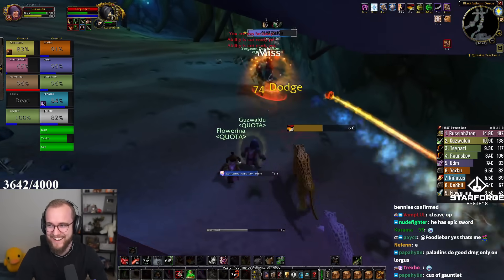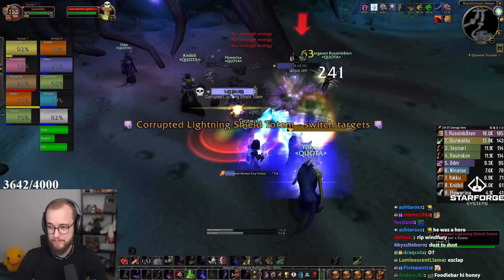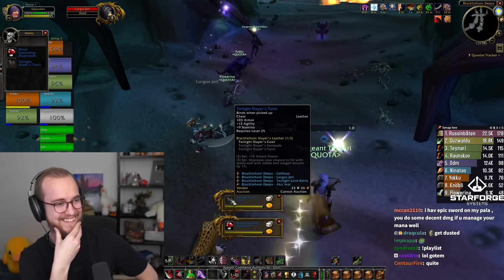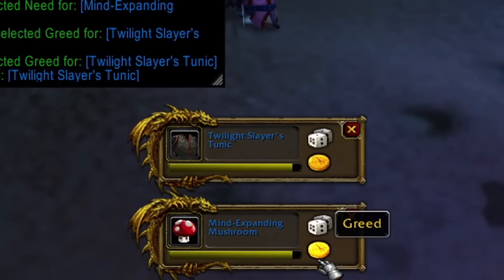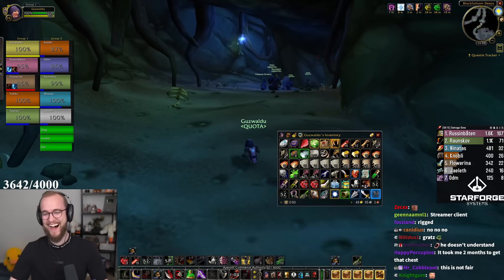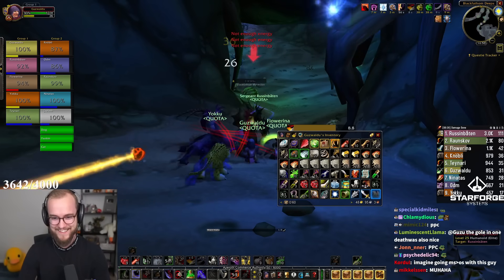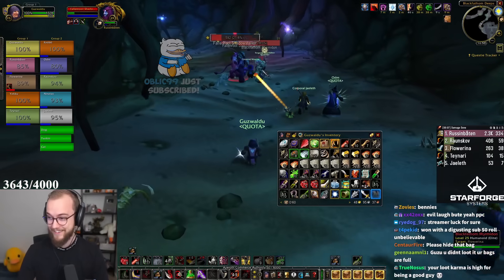Holy shit, he just fell over! Okay, he's gonna do the totem. Dust to dust — good luck, guys. I mean, Guzvaldo is doing pretty decent. And we got it anyway! Look at that, boys — it's just that easy. Everybody gets to roll: if it's your main spec, you roll for it. And if you win it, then you win it.